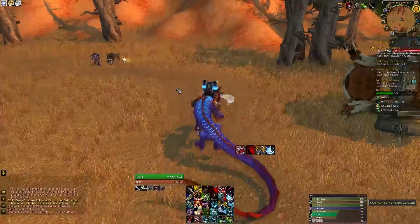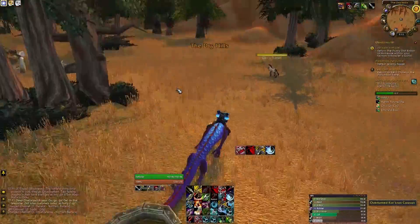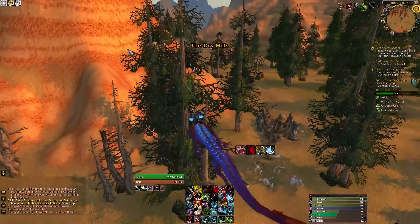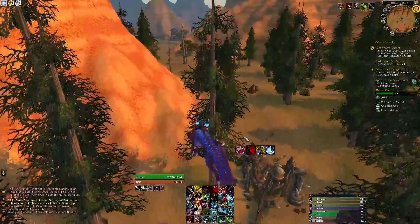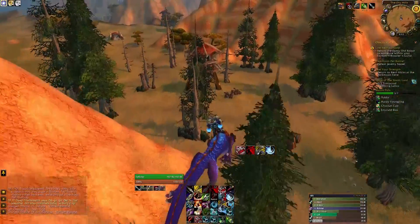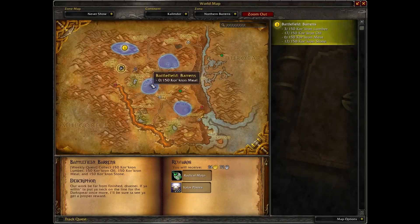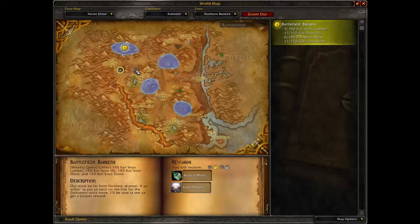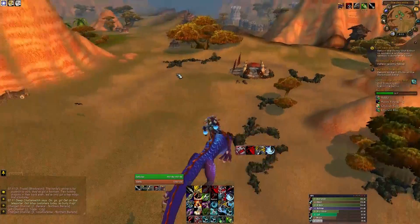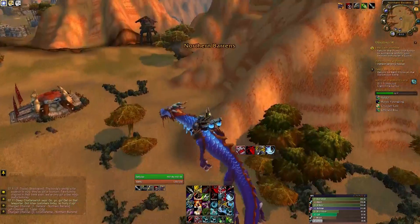Explosive Trap has had its overall damage decreased by 30%, and this damage mostly comes off the initial damage rather than the periodic effect. Hunter's Mark now has a duration of 20 seconds while in PvP, which is down from 30. Revive Pet no longer requires you to be in line of sight of your pet, which is quite nice. And Stampede has been changed again so that when it's used outside of an arena or battleground, it's no longer reduced by 75% damage.